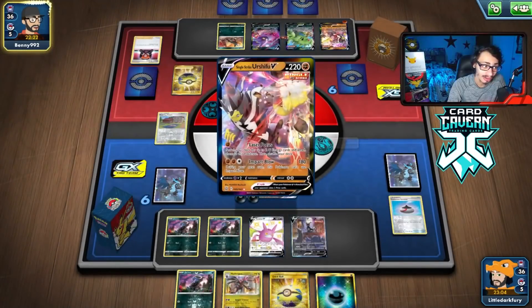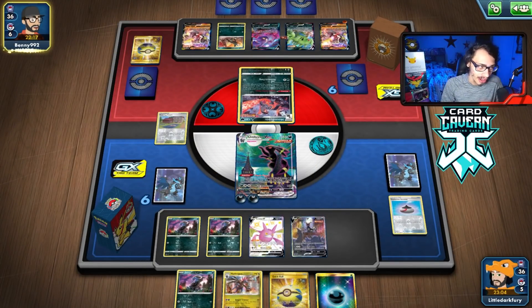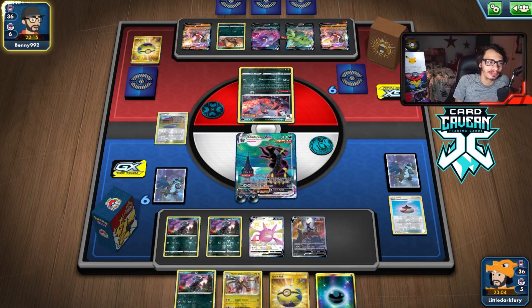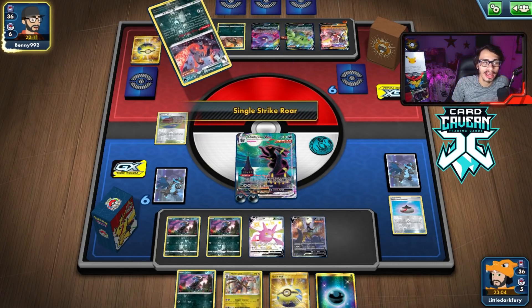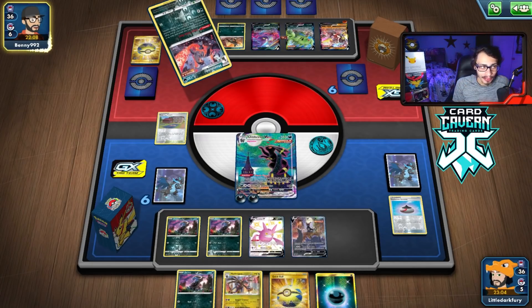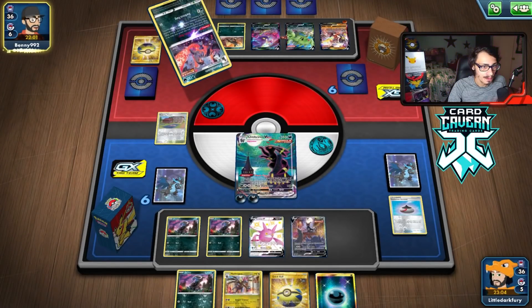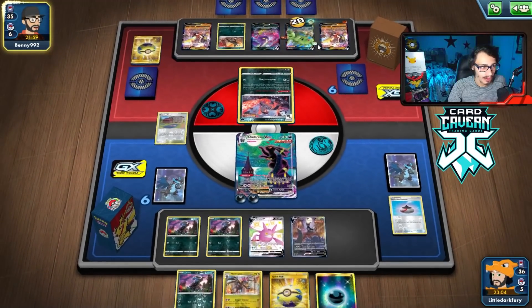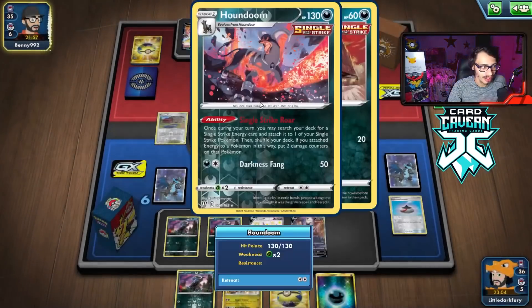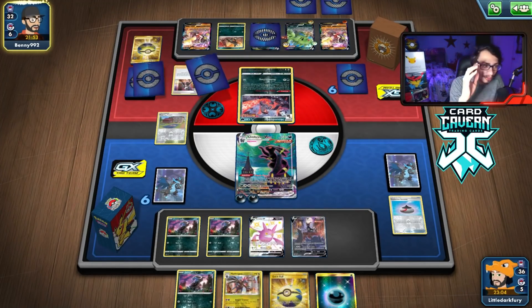They can't move the Houndoom. There's a Quick Ball again — they get rid of a Boss for another Urshifu. I don't mind seeing the Gusts go, especially since they don't have an Umbreon in play. Do they have a Supporter or are they stuck? I actually do want to KO this Houndoom here if I can, because I want to take a prize. They're building up Tyranitar. I hope they had a Marnie — that's the Supporter I'd prefer them to play.